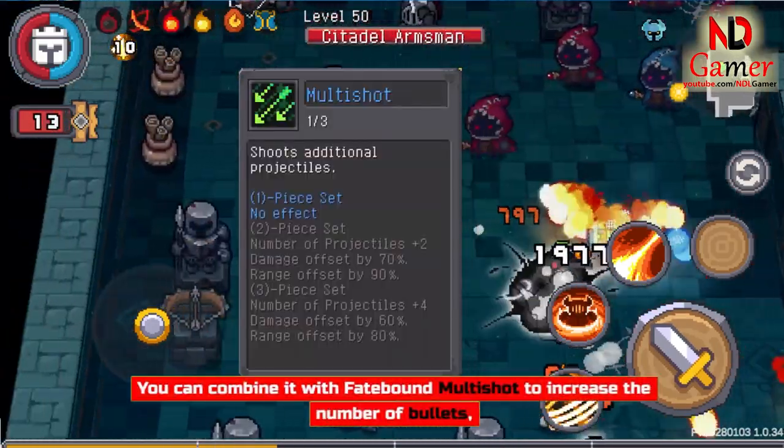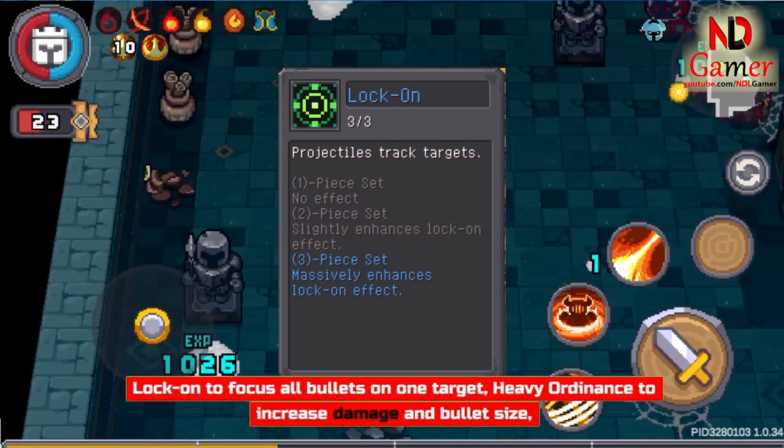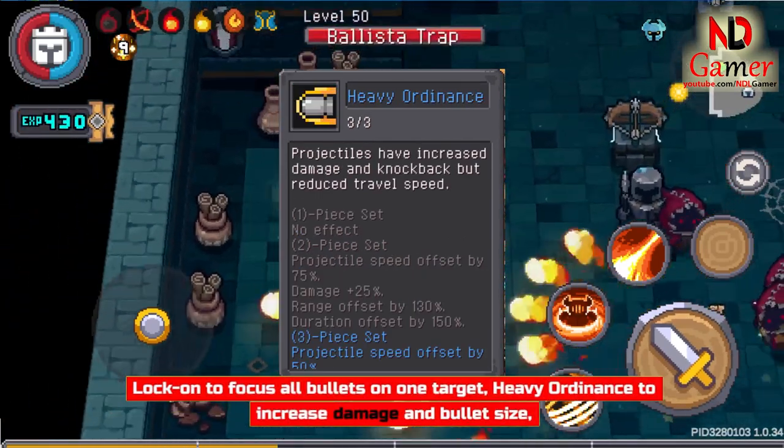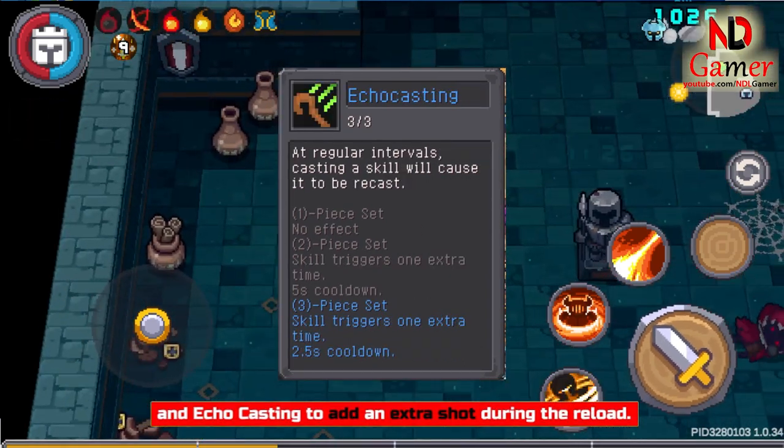You can combine it with Fatebound Multishot to increase the number of bullets, Lock On to focus all bullets on one target, Heavy Ordnance to increase damage and bullet size, and Echo Casting to add an extra shot during the reload.